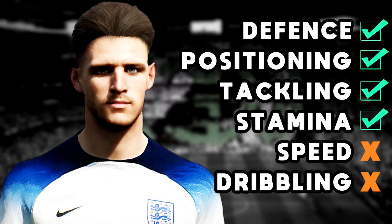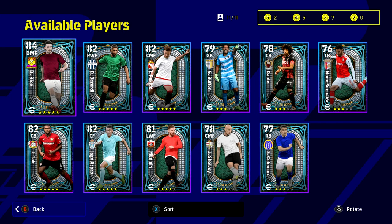This time we're taking a look at Declan Rice. This guy has it all for a DMF - defense, positioning, tackling, stamina. He is a little bit slow and obviously not going to be as good a dribbler as some other DMFs or CMFs, but he is available as a free player. Play 15 matches on the free match pass and you will have a five-star contract after that.